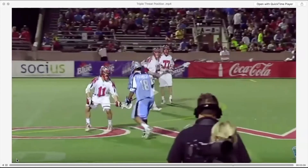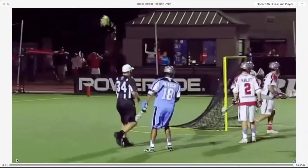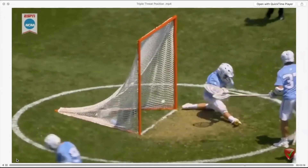Your windup spin move happens when you suck the defense right into your hands, leaving you no space to face dodge. Watch this player wind up, spin, and then roll back to get a strong hand.